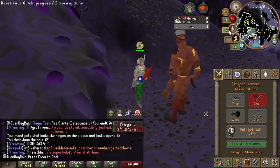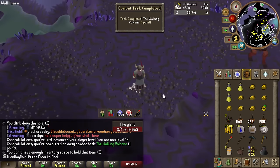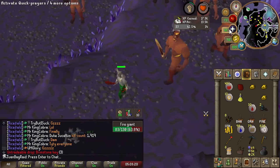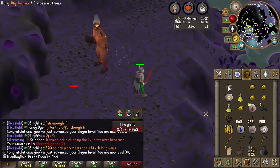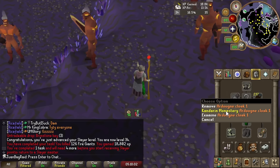Oh, I can hit a 29 with the fighter torso — I guess that's my new max. Look at that, instantly a slayer level on the first kill ever. Oh my god, no way — three brimstone keys! 30 slayer. Let's go get another task — that was really nice.